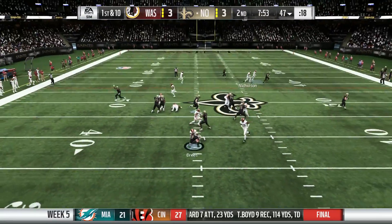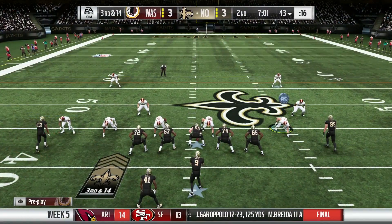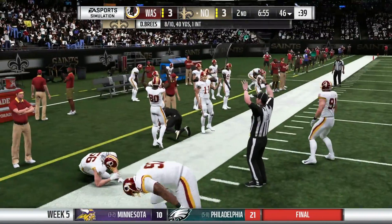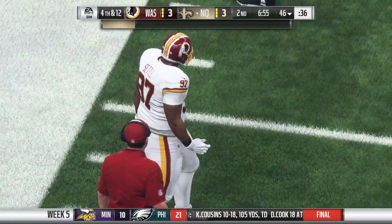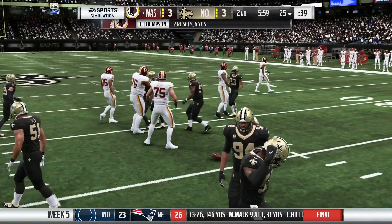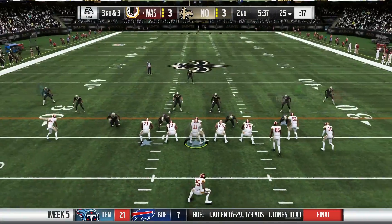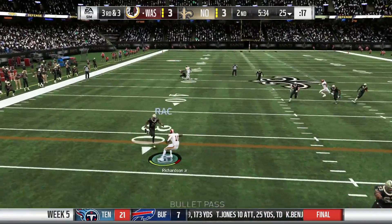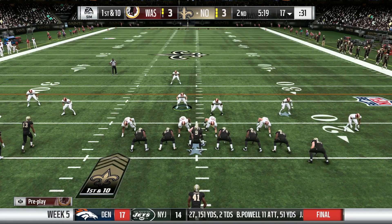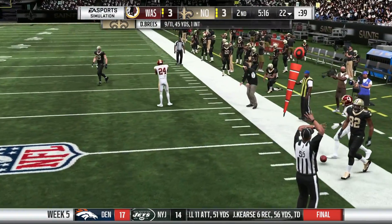Drew Brees comes back out, but we send the blitz on a play fake and Orlando Scandrick gets in from the slot blitz. On third and fourteen, Kamara gets a screen pass but goes nowhere — nice tackle by rookie Tim Settle. We get the ball back after the punt as Chris Thompson gets the handoff but gets pummeled. On third and three, Alex Smith drops back, finds the open man, but Richardson can't make a move and gets tackled before the first down. We have to punt back to New Orleans — 3-3. Both defenses are playing pretty well.